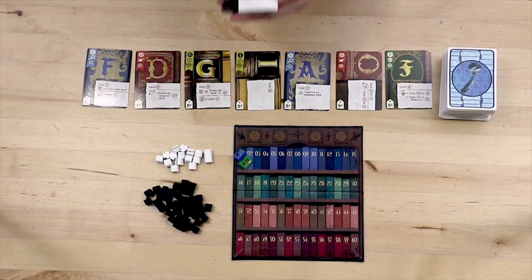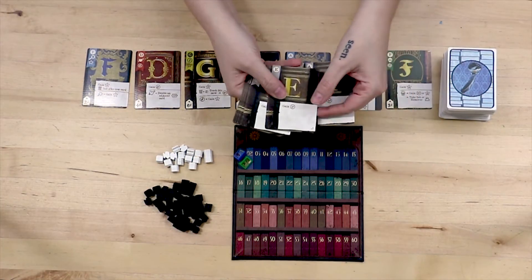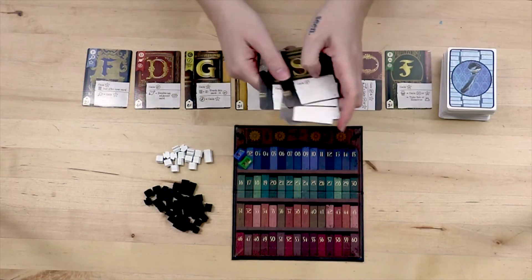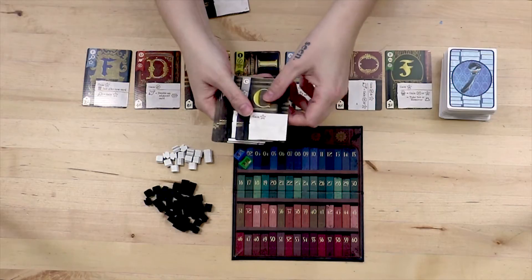So first the setup. Give each player their starting deck which consists of the letters A, E, I, L, N, R, S, and T plus two random of the starter prestige cards.